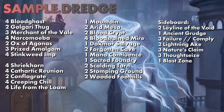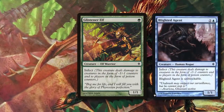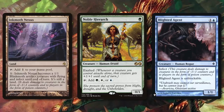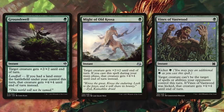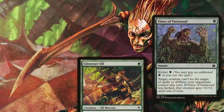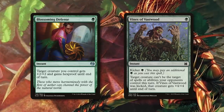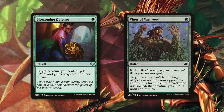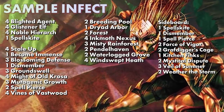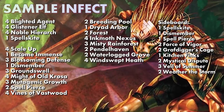Infect is a fan favorite. You win with Glistener Elf, Blighted Agent, or Inkmoth Nexus. Combined with the extra mana from Noble Hierarch and pump spells like Vines of Vastwood, Groundswell, or Might of Old Krosa, you aim to get your creature's power to ten — since infect damage only counts as poison counters. The deck also runs protection spells like Blossoming Defense. The key for your opponent is interacting with your creature on their turn before you attack and win.